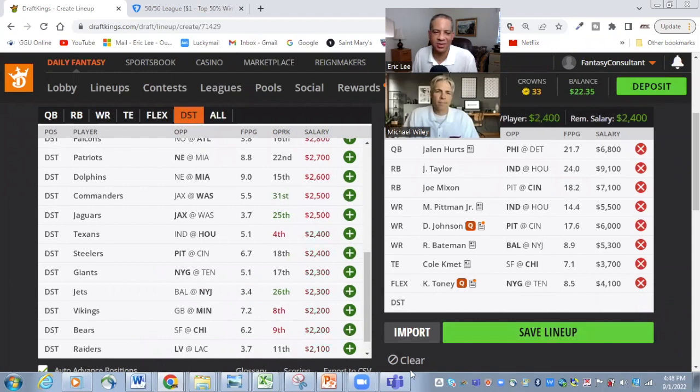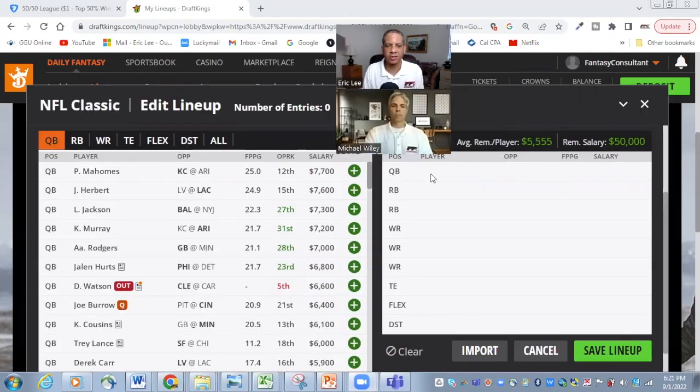Michael and I both like Kadarius Toney as a fallback flex option at $4,100. He's coming off a leg injury but looks on track to start against Tennessee. The Giants' wide receivers have been a mess, but when healthy he can perform and could be the number one option since Kenny Golladay has been a major disappointment. If you go that route, you've got exposure across the Texans, Steelers, Giants, Jets, Vikings, Bears, and Raiders games — so pick the defense you'd like from that group. That's our cash lineup.